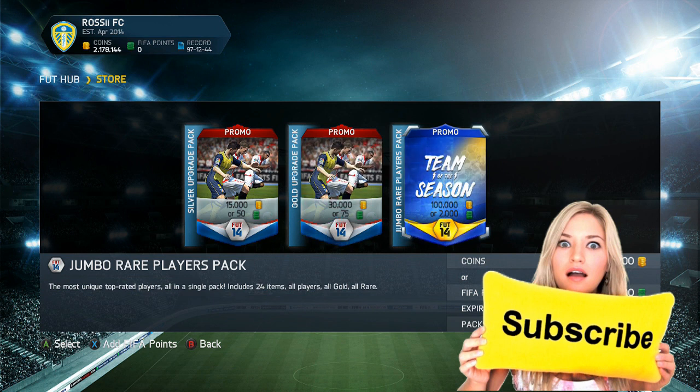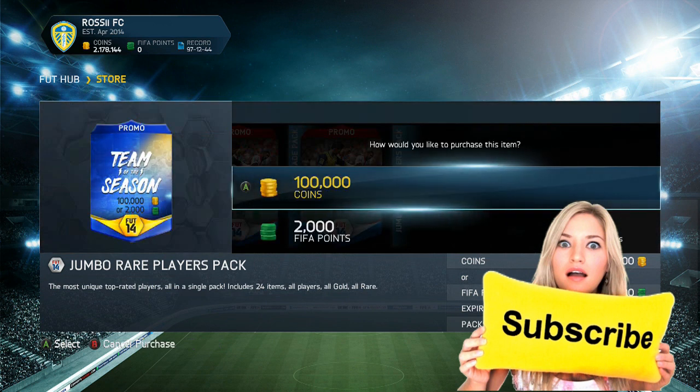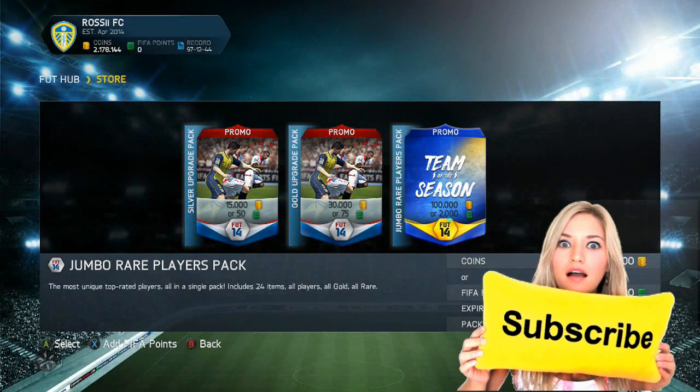I thought what better than to do a 100k pack opening — I'd open 2. One on Xbox One and then jump over to Xbox 360, because I'm aware you can do it on both. I've seen a couple of videos of people doing that. A lot of people get good players in these packs, but my pack luck with 100k packs is pretty bad. I normally get people like Gomez, Chiellini — which at this stage in the game don't sell for anything. 100k packs is what I'm going to do for you guys today.